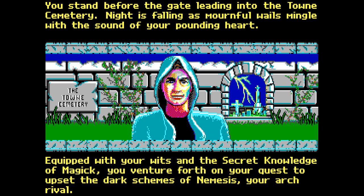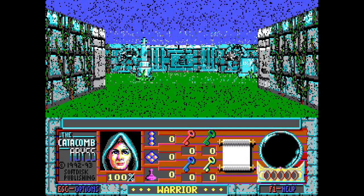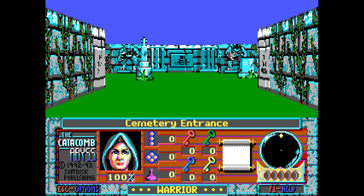You stand before the gate leading to the town cemetery. 'Townay' — ye olde English, what is this, a Warner Brothers cartoon? I have to make the same jokes as in my previous recording; they don't sound as good the second time. 'Night is falling as mournful wails mingle with the sound of your pounding hearts. Equipped with your wits and the secret knowledge of magic, you venture forth on your quest to upset the dark schemes of Nemesis.' Let's jump in.